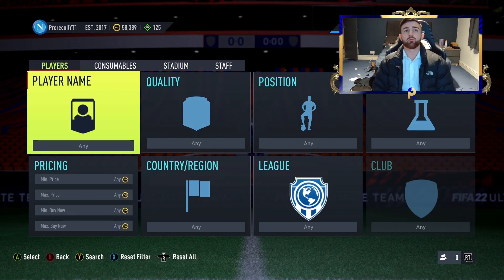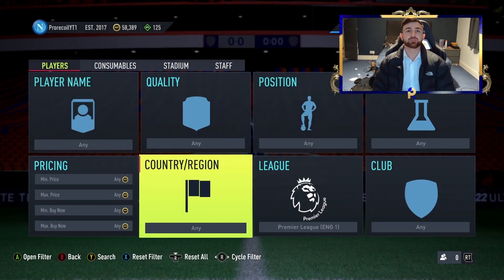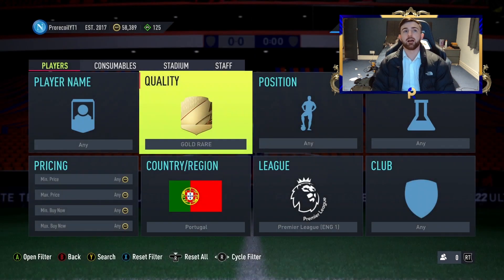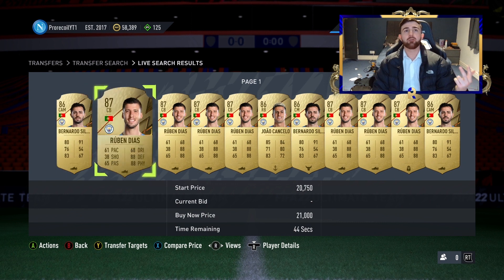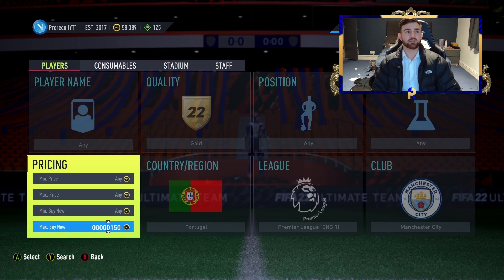First of all, we're going to go with some of the easy ones that are going to make you a ton of profit. I'm back to daily uploads and starting it off with this one, which is basically just a banger. So we're going to go for gold and then Man City. The reason is we've got Ruben Dias, Bernardo Silva, and Joao Cancelo — a ton of players who are all going to get us a ton of coins.